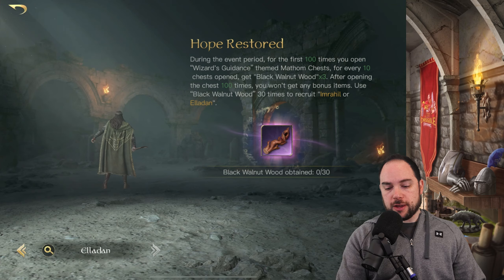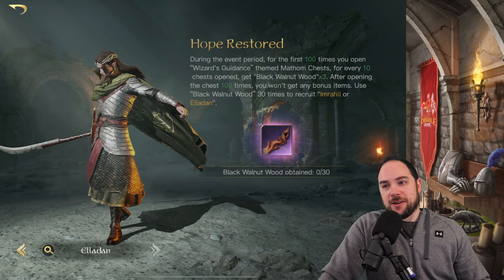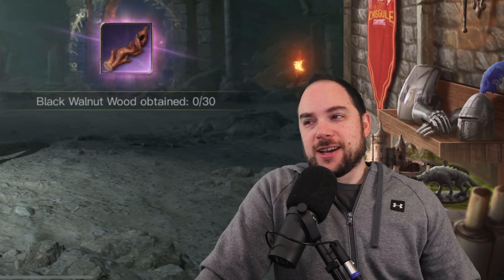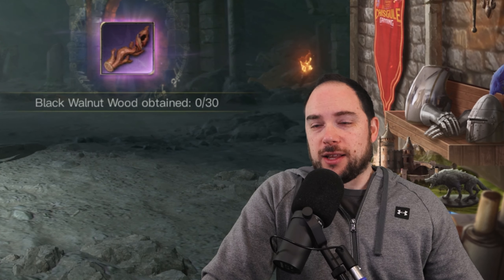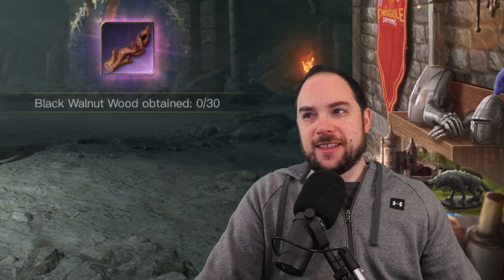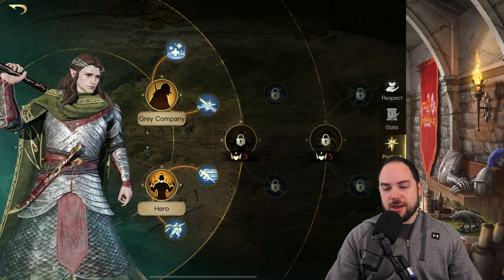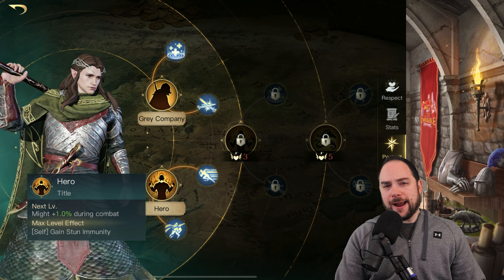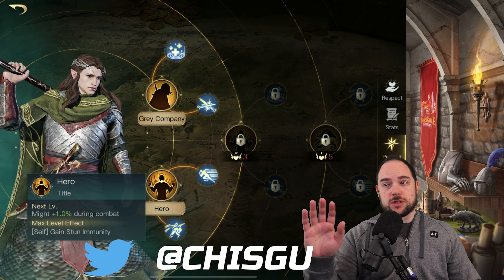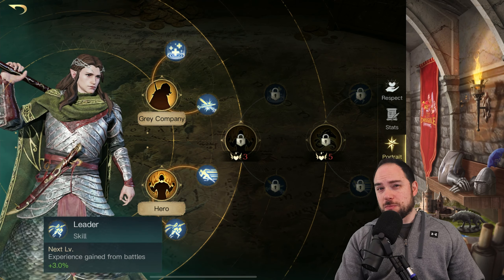Whereas on the other side of things — pronunciation problem here. I'm not gonna say Aladdin like the Disney movies, but like Eladon? Did I get that right? You'll tell me in the comments. In his portrait, he's got a number of things available. We start with hero, and I saw this and was a little confused. The stun immunity is really good, but supporting it is experience from battles — you can level them up faster — and then march speed.